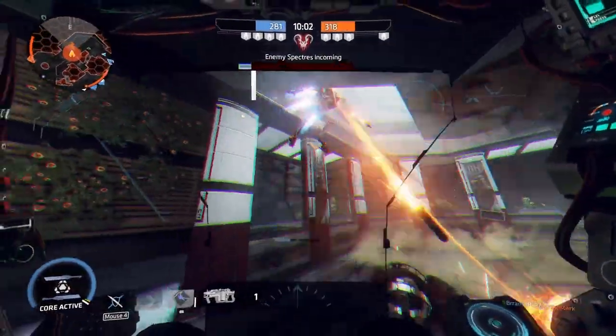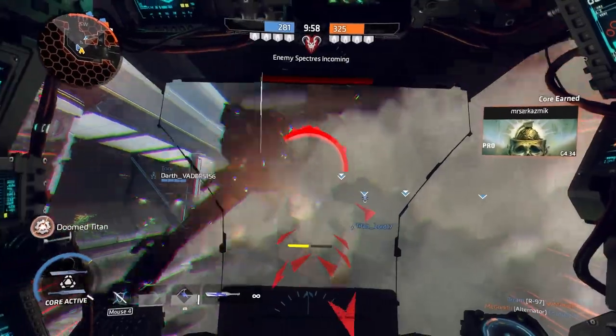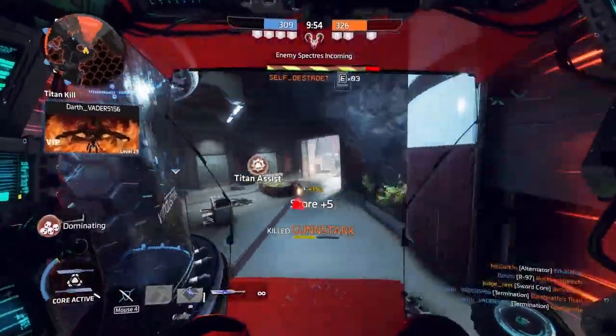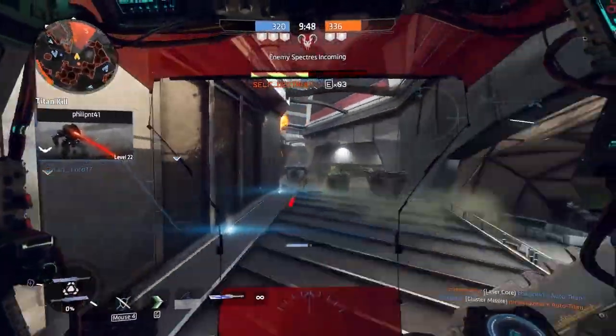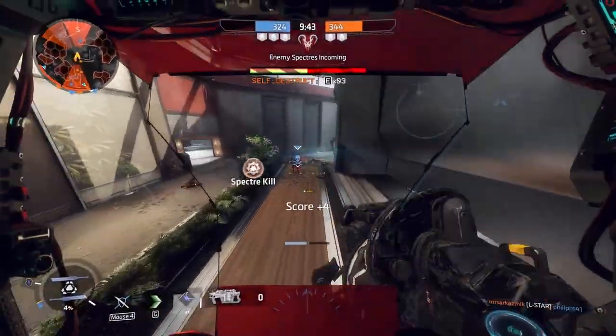I see a lot of new players using auto-eject or ejecting too early — do not do it. Even in doomed state, as long as you keep your distance, you can still fight. I've played matches where I was in my titan in doomed state for minutes and still scored over 10 kills with it. That is also why auto-eject is such a bad skill — it basically wastes a full bar of health on your titan and with it a lot of fragging potential.